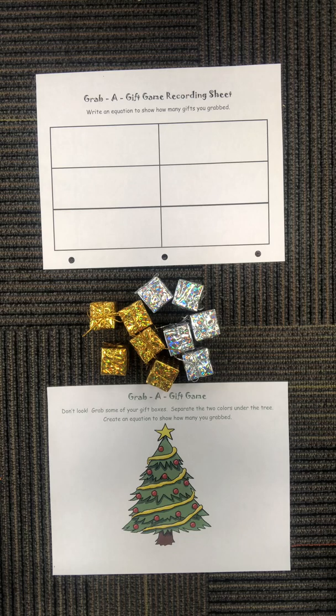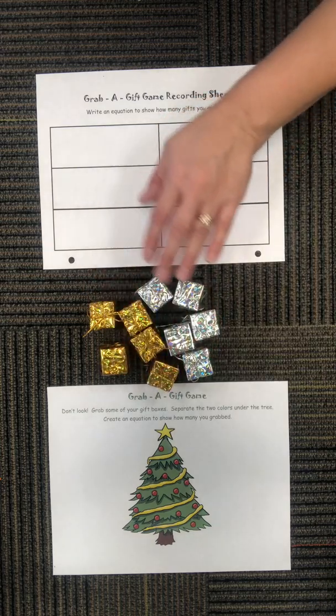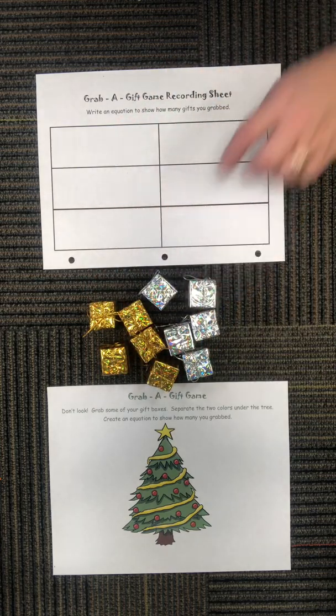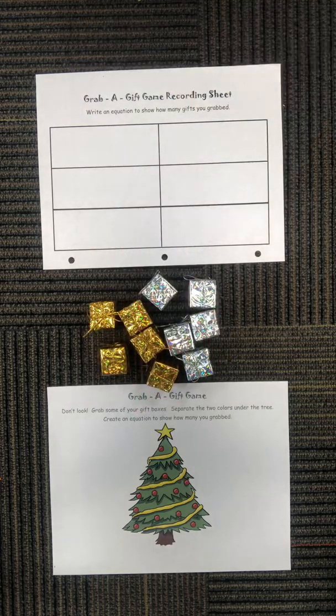Hey boys and girls, welcome back to our last game binder game for the week — this one's lots of fun! In your game binder you have a game board in your pocket, lots of fun gifts, and a recording sheet. This is called the Grab a Gift game. What you're going to do is close your eyes and grab some gifts. You're not always going to pick up all the gifts — sometimes you might only have a couple in your hand, and that's okay.